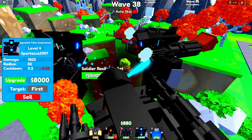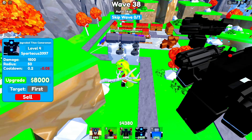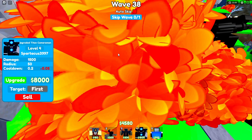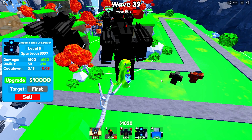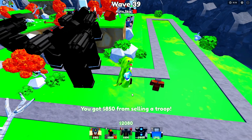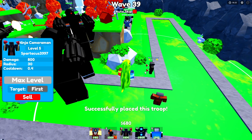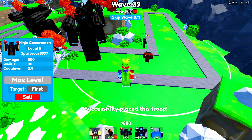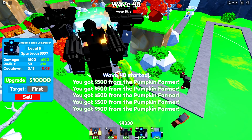Nothing is even touching our barrier. I can't fit a UTC over here, so I'm gonna sell this Ninja Cameraman and reposition him. Max amount costs just around a thousand dollars but it's worth it so I can fit my UTC. Skip the wave — that's wave 40, only 10 more waves to go!